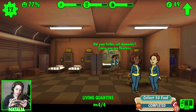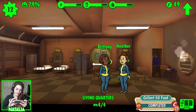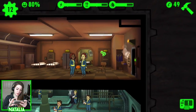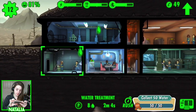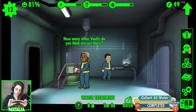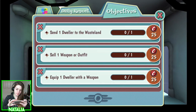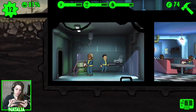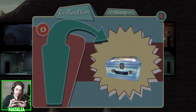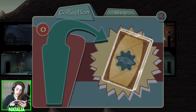'Did your father sell diamonds? Because you're flawless.' They're making a baby! Finally — it's about time. Evidently Jeremy didn't get anywhere with Heather so now he's making babies elsewhere. We need to collect 50 water, which means we've earned ourselves another lunchbox. Let's claim it.